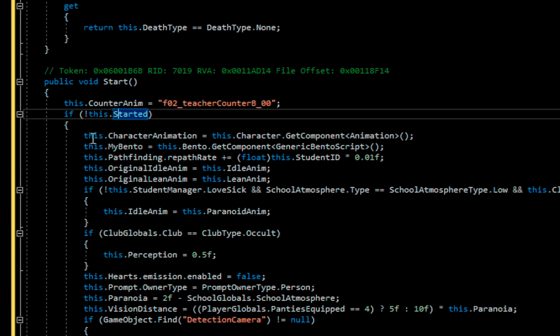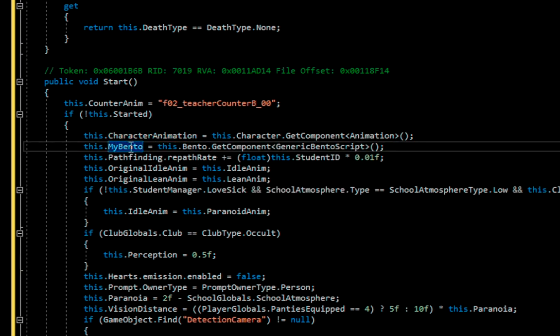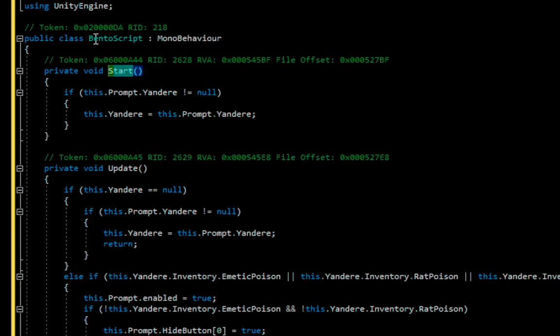Let's get into the first if-block. It's a pretty big one. Here we go — for 'characterAnimation,' it's going to be 'character.getComponent<Animation>.' So it gets the animation component and saves it to memory. Pretty normal, nothing unusual there. Then 'myBento' is going to be 'bento.getComponent<GenericBentoScript>.' Wait — there's a generic one? There is a generic one. Oh my god.